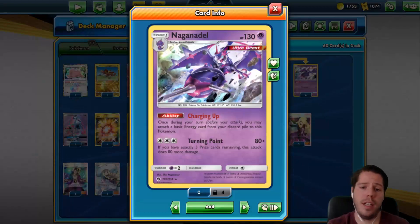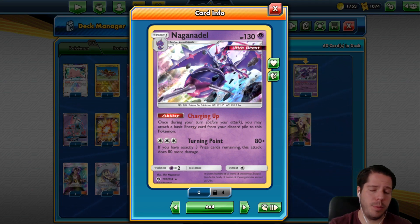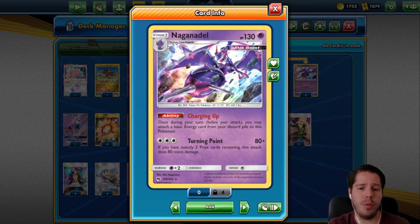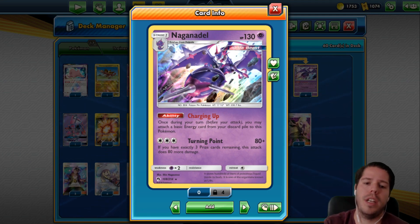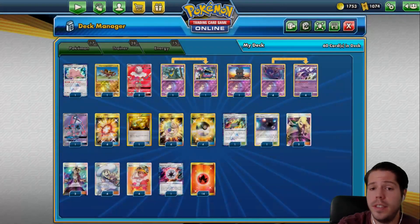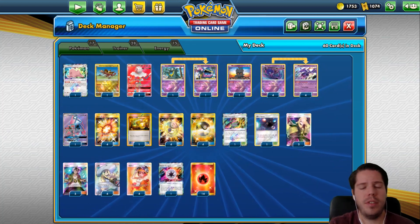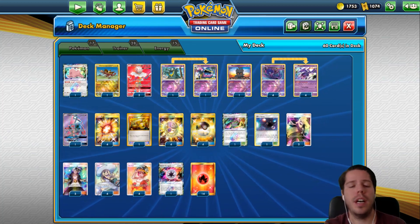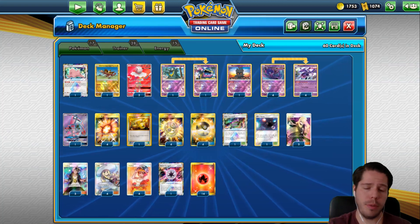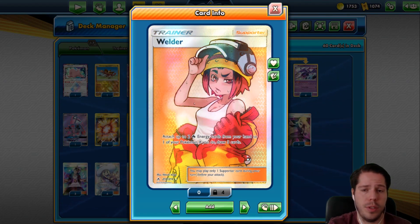We have a full 4-4 Naganadel line. With the Charging Up ability, you may attach a basic energy card from the discard pile to this Pokémon — very nicely combined with Blacephalon and all the discarding effects. Turning Point deals a solid 80 damage for three energy, and if you have exactly three prize cards remaining, this attack does 80 more damage. We have Ditto Prism Star, one Grimer, and one Alolan Muk, since Ability-lock decks give us trouble. We need the Muk to have a chance against them. Four Lillie, four Welder, two Cynthia, and three Guzma round out the supporters.